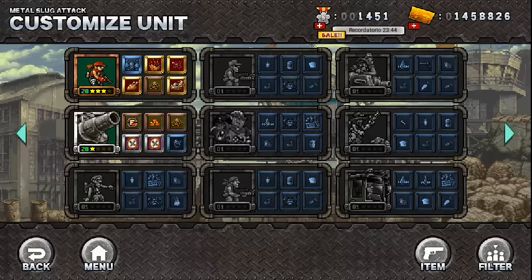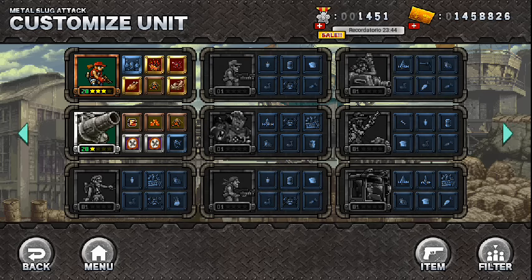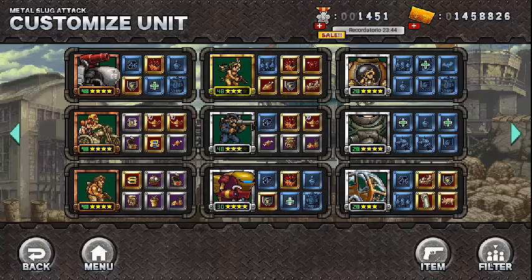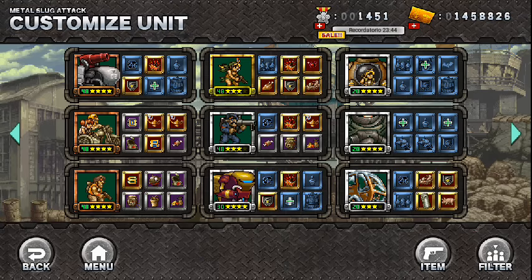Bueno chavos, esto ha sido todo por ahora. Recuerden que si tienen dudas, sugerencias o alguna unidad en específico que les gustaría que yo analizara, no olviden poner aquí abajo en la caja de comentarios. Espero ya tener a Dread Eye mañana o pasado con el Vulcano para poder hacerle un análisis; esta unidad va a ser el contraataque perfecto para los monos, así que les recomiendo bastante que la compren. También va a venir una actualización hoy en la madrugada de corrección de errores, van a corregir errores con ciertas unidades y también van a regalar una falla con el MS Alicia. El Extra Ops empezaría mañana en la madrugada, aquí en México o Latinoamérica. ¡Adiós!